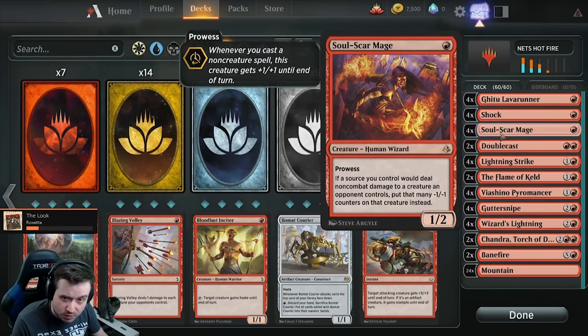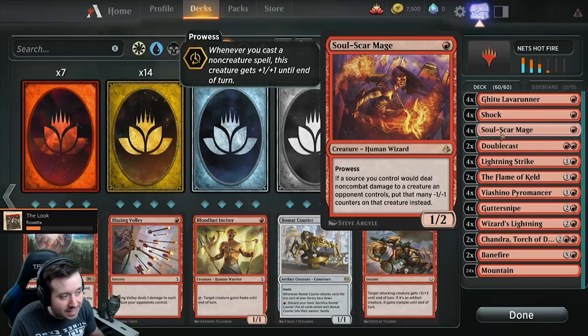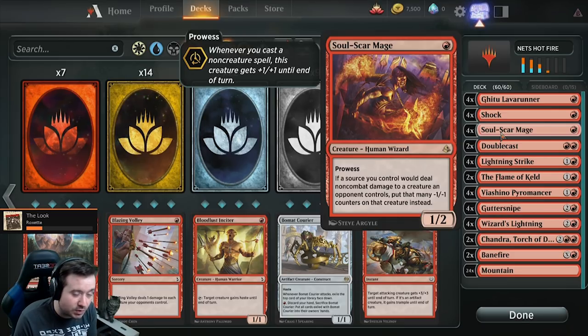Going back up here, you have Soul-Scar Mage — obviously insane. It's got prowess, which means when you cast a sorcery or an instant you get plus one, plus one until end of turn. And any non-combat damage done to a creature puts minus one, minus one counters instead of regular damage. Which means if you shock something, instead of doing two damage you actually put two minus one, minus one counters on it. It can help a lot with dealing with really big creatures — like that 19/19 Ajani's Pride Mate.